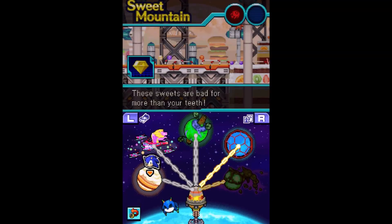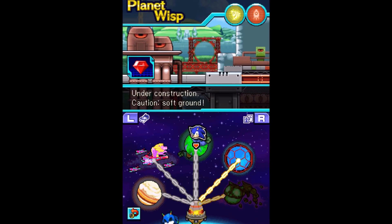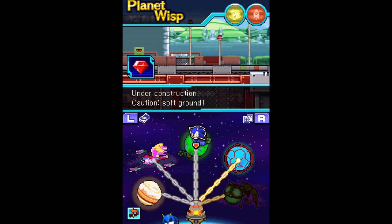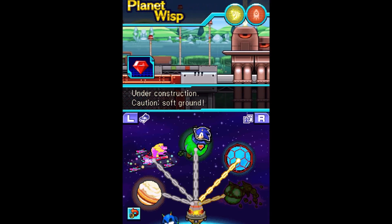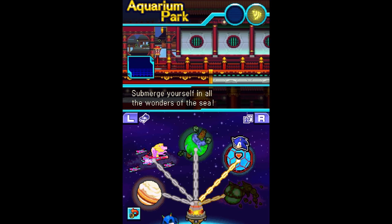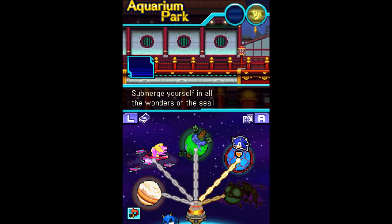Four zones have been completely done. Only two planets left until we take down all those robot generators. Join me next time for more Let's Play of Sonic Colors for the Nintendo DS — we're going on to the next level, which appears to be Aquarium Park. I'll see you guys until next Saturday. Later, fellas.